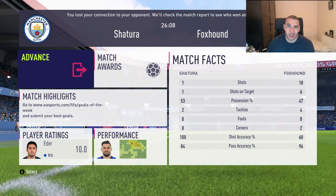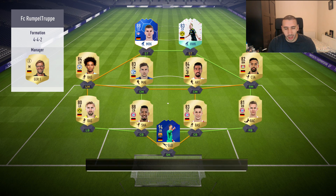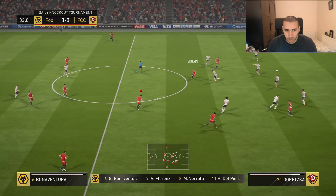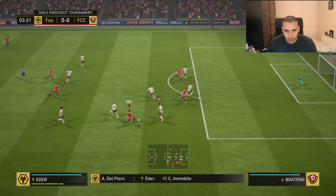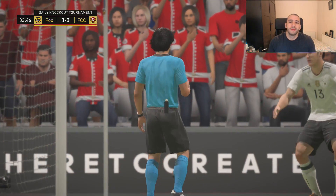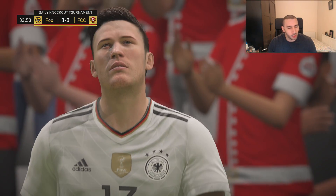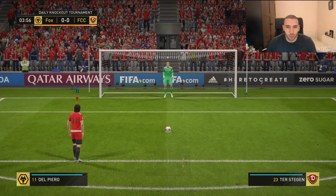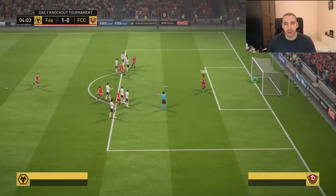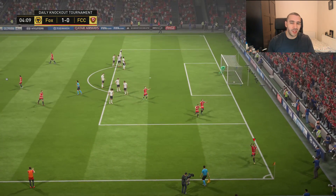We are facing another German squad in the semi-finals. Penalty — we were trying to assist with Eder and this guy fouls us. We'll give it to Eder — what are his penalties? 82, so not the best but not the worst. One nil, four minutes in in the semis against Germany. Smooth, sweet, to the point.